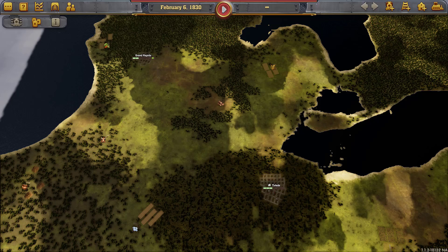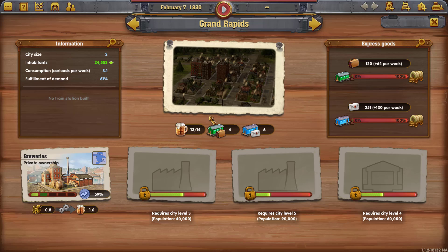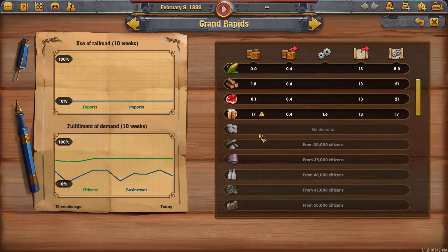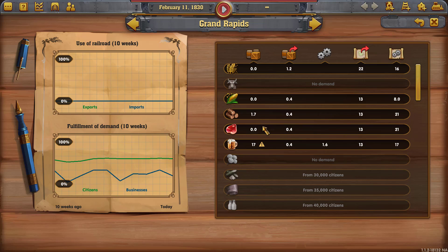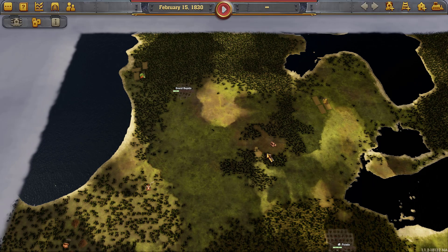That's why Toledo is actually at 60% satisfaction — just on the cusp of growing. It just needs a little push and it'll start growing. If we go up to Grand Rapids and take a quick look, we'll see it doesn't need nearly as many things because it's a much smaller city, under 30,000. So the lower-tier goods are not needed. It's got plenty of beer because it gets a little wheat and uses it up quickly.